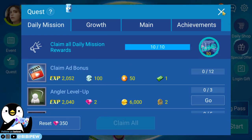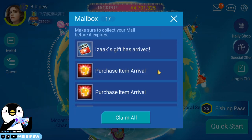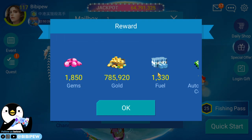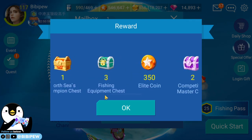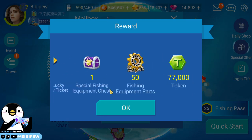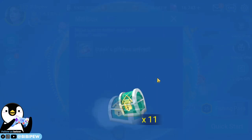All the daily quests are done and I'm going to collect all the rewards by watching the ads. In total I'm getting one thousand eight hundred fifty gems, one thousand fewer, one hundred sixty auto fishing coupons, three fishing chairs, and one special fishing equipment chest.